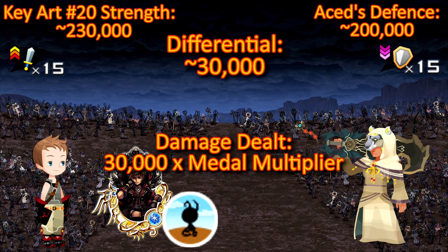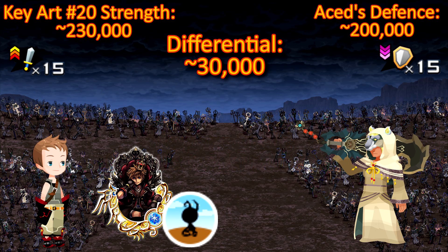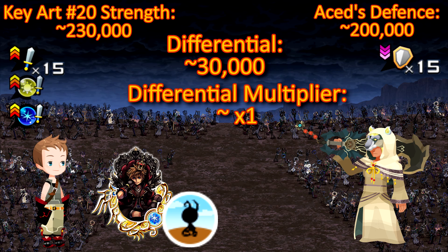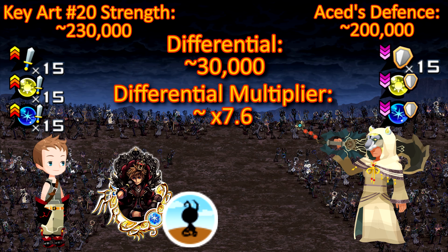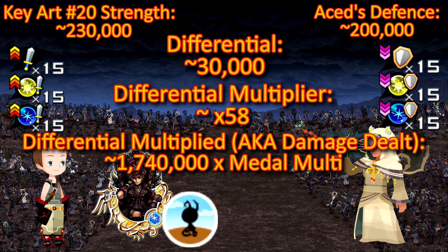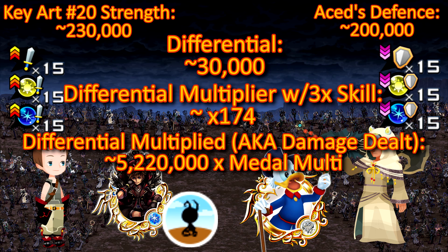But that's not all. The differential between our attack and his defense can be multiplied with our remaining 5 buffs. As I mentioned earlier, Keyout 20 is an upright magic medal. We can make it deal more damage by boosting our magic and upright offensive stats, while lowering the SEDS's resistance to those attributes. At plus 15 upright and magic strength, while the SEDS has been lowered to minus 15 upright and magical defense, we are able to multiply that difference in base attack and defense, and the actual damage we deal skyrockets up to huge numbers, even more so if the medal is carrying a skill.